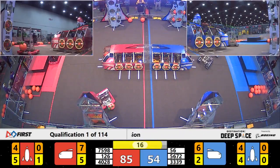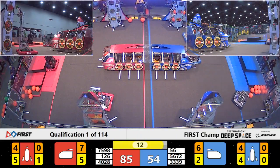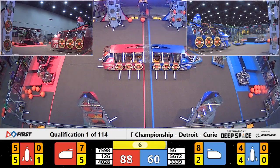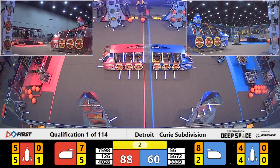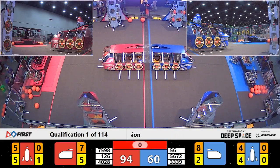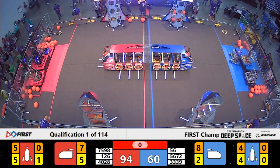20 seconds left. Teams now need to figure out what they're going to do during the endgame. Beak Squad is lining up, working on their level three climb. They've got it up, lifting their mechanism, and they're up on level three for the Red Alliance. Bumblebee is doing the same with seconds left, and it looks like they made it up. They still have a mechanism hanging down — we'll see how the referees score that — but a pretty incredible match here.